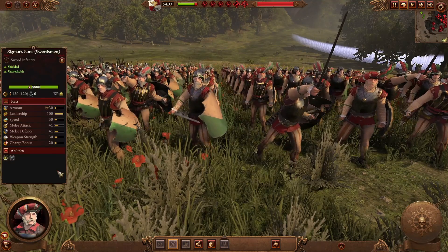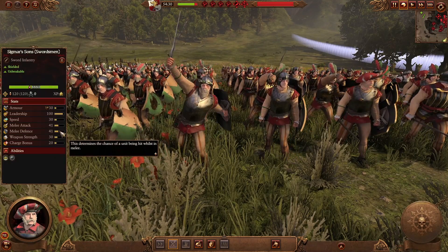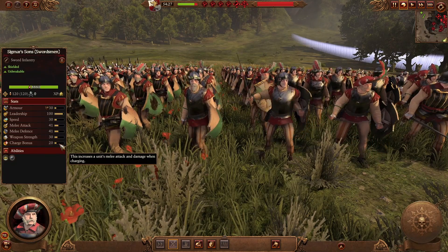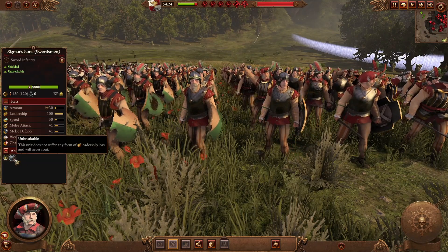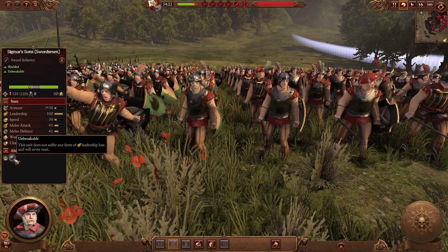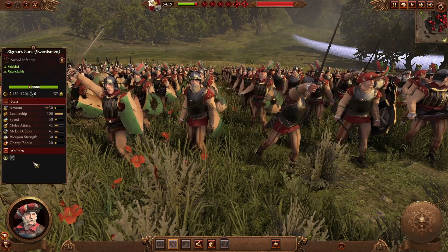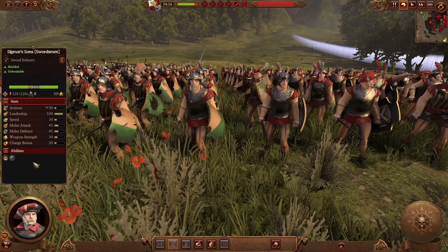For a Regiment of Renown, the Sigma Suns are a much better frontline unit with higher melee attack, melee defense, and slightly higher weapon strength. They have a good charge bonus, so charge them in to take advantage. The main difference is that they are unbreakable — great for specific combinations where you need them to stay put for a hammer-and-anvil, or while peppering the enemy with missiles or magic. Wherever you put them they will stay there until they die, allowing many tactical options.